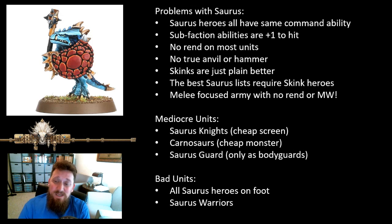It's sad because most Skinks are just plain better - a horde of Skinks is cheaper and a better anvil and better hammer than a big unit of Saurus Warriors. Even if you do take a Saurus list, you require Skink heroes to really get the maximum benefit out of your Saurus units. We don't want to be taking a Saurus-heavy list with a bunch of little Skink heroes to buff them all up. In general it's a melee-focused army with no rend or mortal wound output and it's slow - not a recipe for success. Saurus Knights see some play - I like them as a very cheap screen - but they won't do any damage, rolling lots of dice but none with rend.